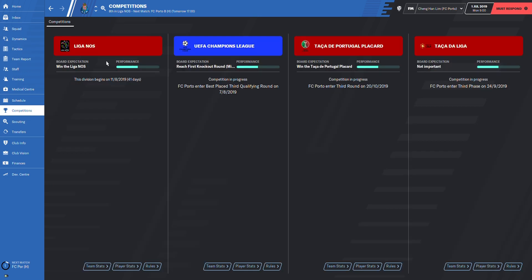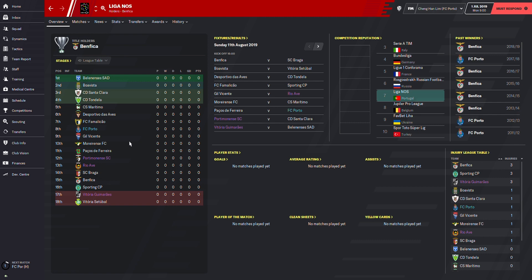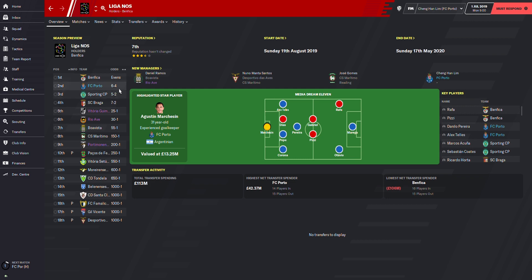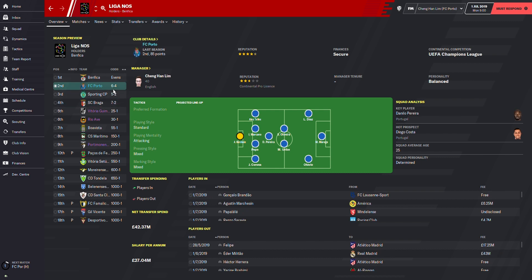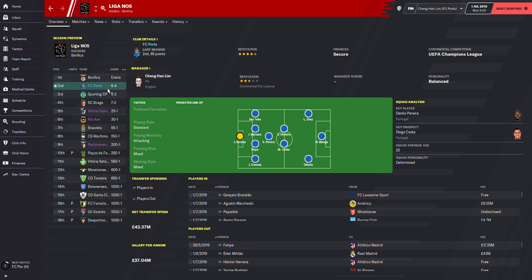The teams we're going to use today are both from Liga NOS, which is the Portuguese league. First is FC Porto and the other is SC Braga. Porto is predicted to finish second while SC Braga is predicted to finish fourth. The main reason I picked these two teams is because they have enough attacking midfielders. Maybe Braga has better attacking midfielders compared to Porto, since Porto usually play a 4-4-2, but we'll see when we simulate it.